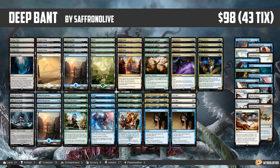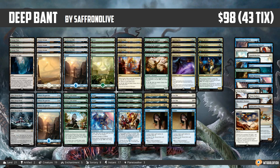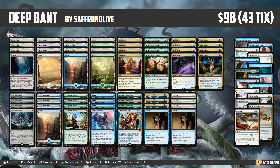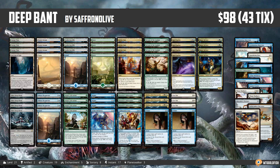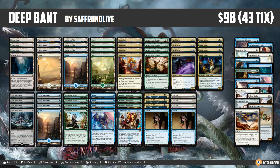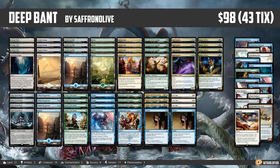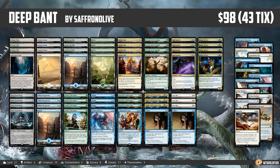Hello everyone, it's Seth, probably better known as Saffron Olive, and it's time for another edition of Budget Magic. This week we are heading to Standard to play a deck I'm super excited about: Deep Bant, a Bant build-around Elder Deep Fiend. In some ways it is reminiscent of some of the old Bant decks we saw when Collected Company was in the format. We play a lot of good Bant cards, powerful planeswalkers, tons of removal, and it gets a ton of cards which are very good against Aetherworks Marvel.